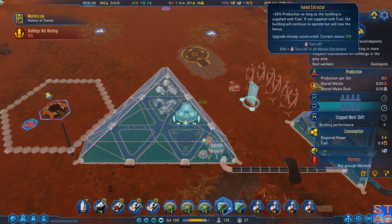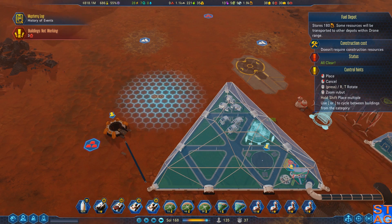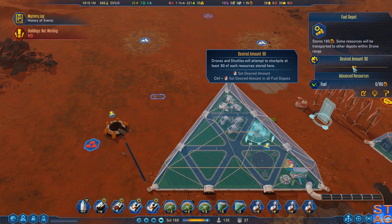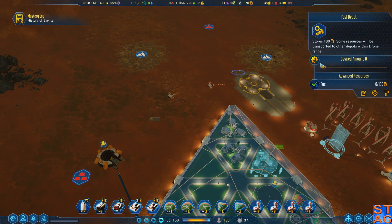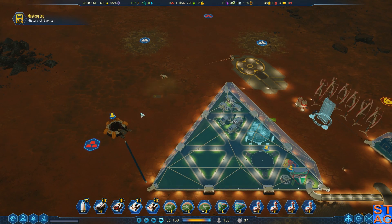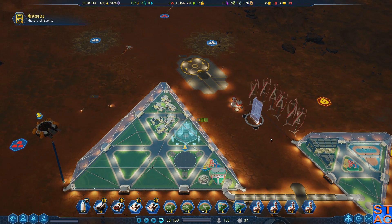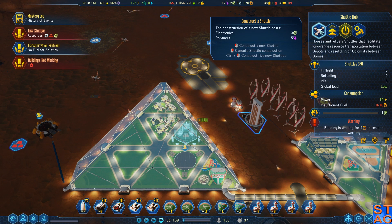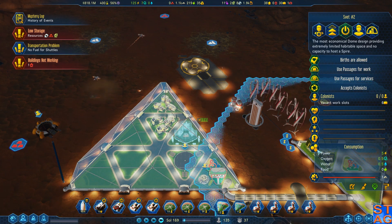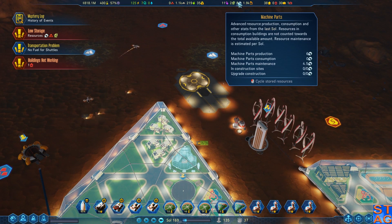We desperately need to get this operational. So I am going to put a fuel depot out here, just kind of on its own, with a desired amount of 70. I'll also put another fuel depot here - that's gonna have a desired amount of 110. So the fuel will be taken over to this extractor and keep it operational. I don't want to amplify it because I don't have enough fuel for it. We are running low on electronics, and we're in this balancing act where we're not doing well at the moment. We are out of metals now in the colony - the metals we have in the machine parts factories are all we have. Bit of a problem.